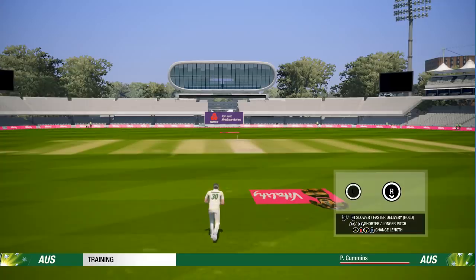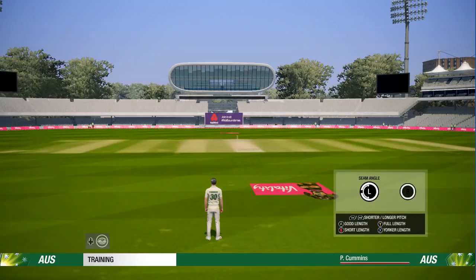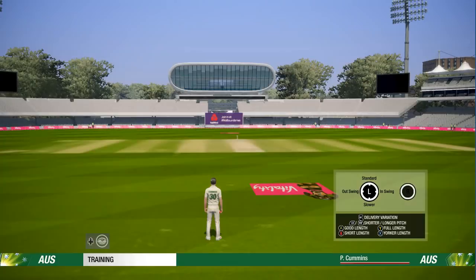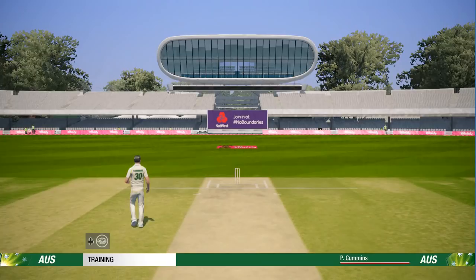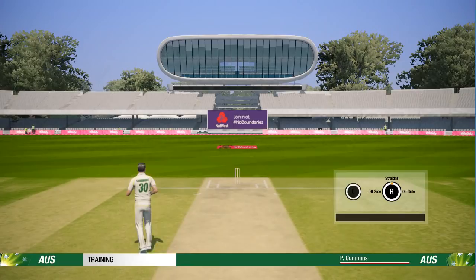Let's try some cutters. The cutters have always been ridiculously - not overpowered, but they move way too much. That leg cutter got some serious grip. I should mention I still have the pace modifier turned up slightly. These leg cutters are really bouncing, which does sort of make sense for a leg cutter from a pace bowler - it's more of an overspinner rather than a leg break, so it is more bouncy in that regard. I really like this.